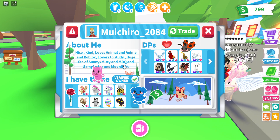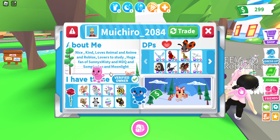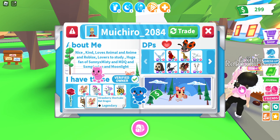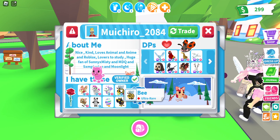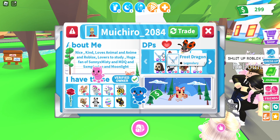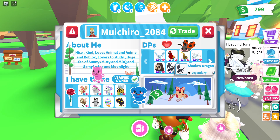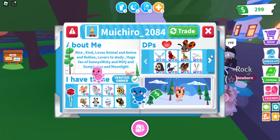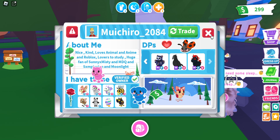They're a huge fan of SunnyXMisty, MDQ, and Moonlight. They have a Strawberry Shortcake Bat Dragon just like me, an FR Unicorn, an FR Lavender Dragon which I might offer for, a Neon FR Bee, a Fallow Deer, a Fly Panda, a Striped Egg, and a Volcanic Rhino. Their DPs are a Mega FR Frost Dragon, Mega FR Parrot, Mega FR Giraffe, Mega FR Halloween White Ghost Dragon, Mega FR Owl, Mega FR Shadow Dragon, Mega FR Bat Dragon, Mega FR Archy Gray Deer, Mega FR Owlbear, Mega FR Crow, and Mega FR Evil Unicorn. And they have a display of their Strawberry Bat Dragon. Really nice profile.